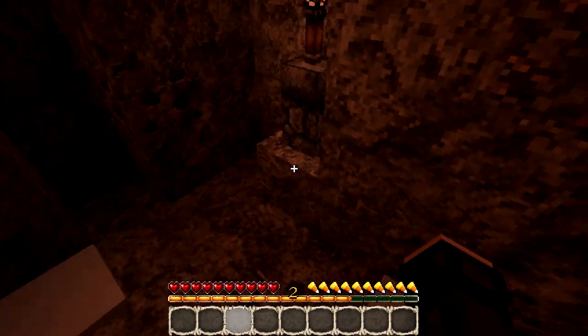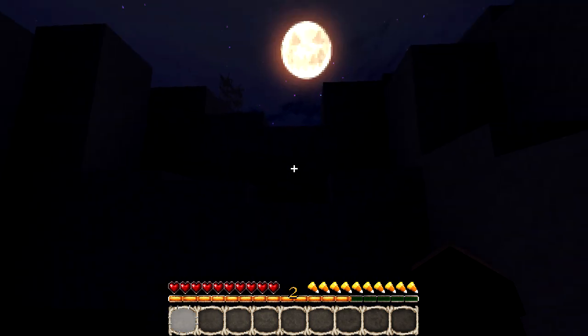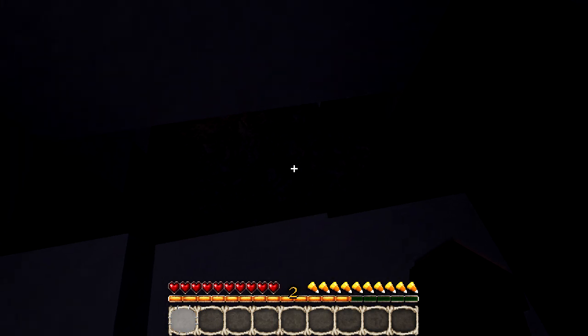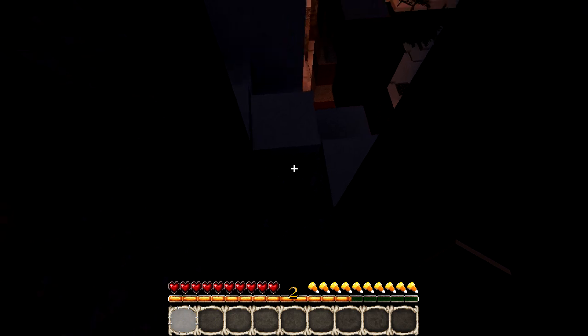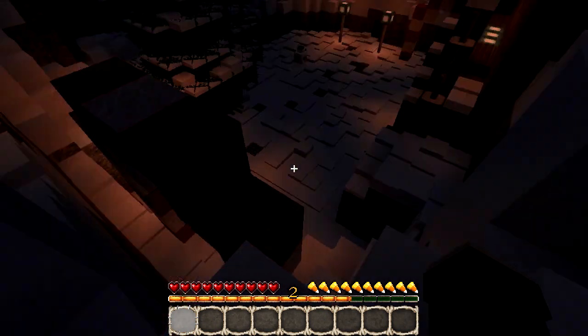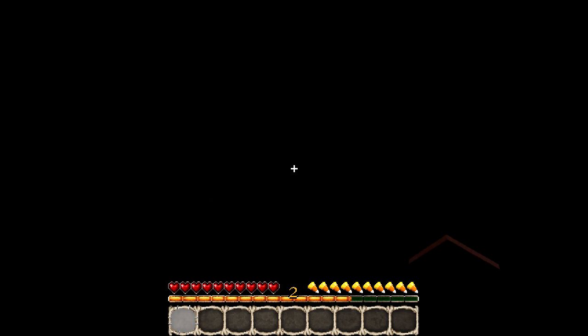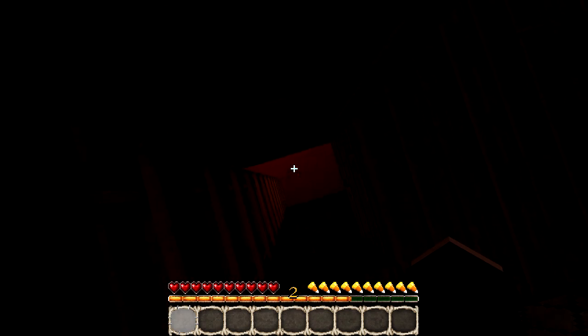Oh, is it parkour? We're already starting the parkour! Wait, is this different? There's a lever here so it's definitely different — what did that do? Only one way to find out. Oh, it opened this door! We're going in the house. Some furnaces, some shelves and beds. This goes all the way up so we have to go down.